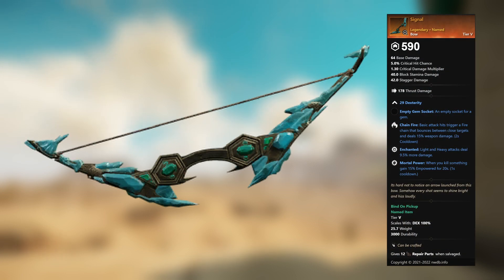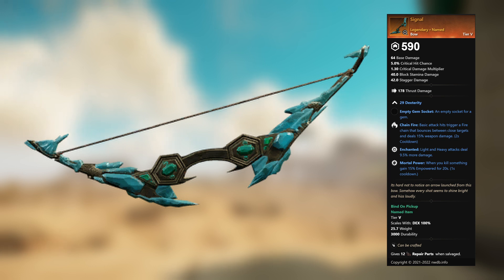Signal — legendary unnamed bow. 29 Dexterity, empty gem socket. Chain Fire: basic attack hits trigger a fire chain that bounces between close targets and deals 15 percent weapon damage. Enchanted: light and heavy attacks deal 9.5 percent more damage. Mortal Power: when you kill something, gain 15 percent empower for 20 seconds.